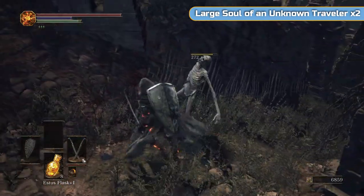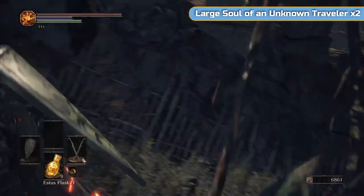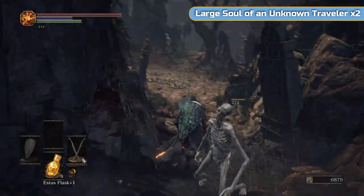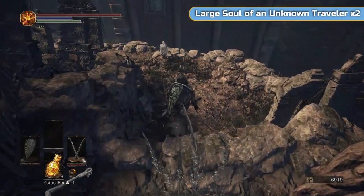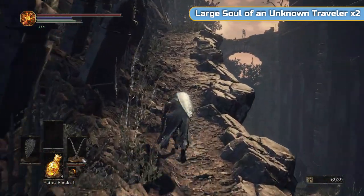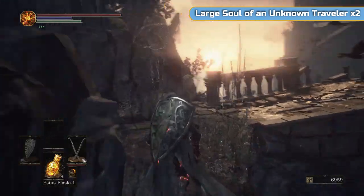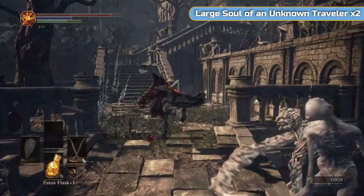These guys look very innocent. One of them — there, that's what I was looking for — those worm things. If they hit you with that sort of worm throw-up that they do, you'll get covered in worms and your bleed bar will fill up quite quickly. Once it fills up you'll take a massive amount of damage. If you just casually get your torch into your hand and hold it — you don't need to do anything with it, just equip it — the leeches, whatever they are, will fall off.